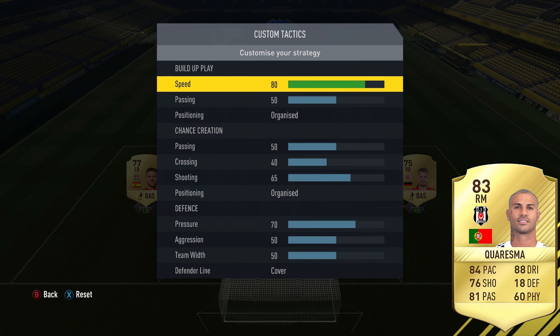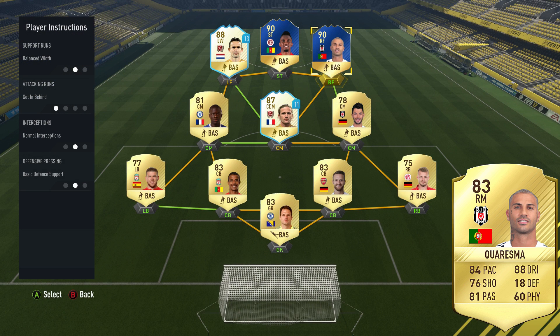For those of you who are interested, here are the custom tactics I used with this team. Pretty much just my standard custom tactics — I put the speed up to about 80, 75, 80 normally. I keep chance creation and all that stuff the same. I changed my defensive line to cover and upped the pressure to about 65-70. I will point out that in-game, this Curesma card does like to come inside a lot, so if you want him to stay out wide, you may want to use some different instructions.